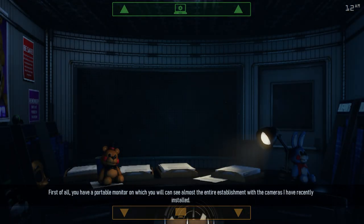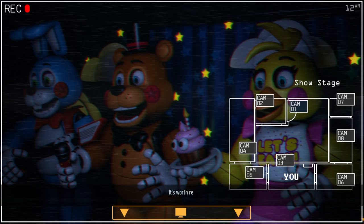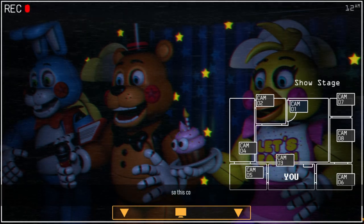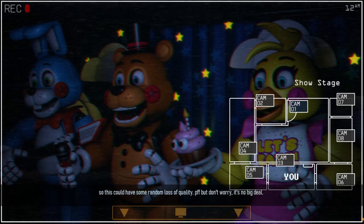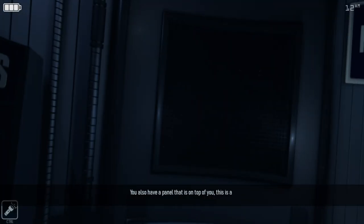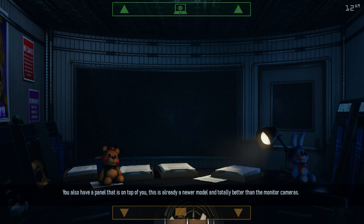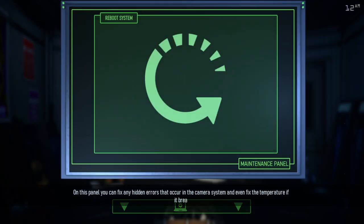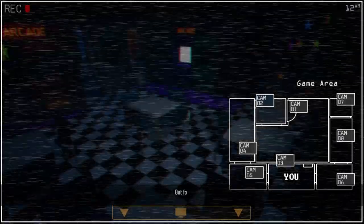My mouse kind of messes up though. So we got a portable monitor. Look at these animatronics, guys. I don't know what their names are, but they're kind of like toy — glam walk animatronics. And I really like the designs. This is the main appeal that made me want to play this game. But I'll shut up so you can actually listen to the phone call.